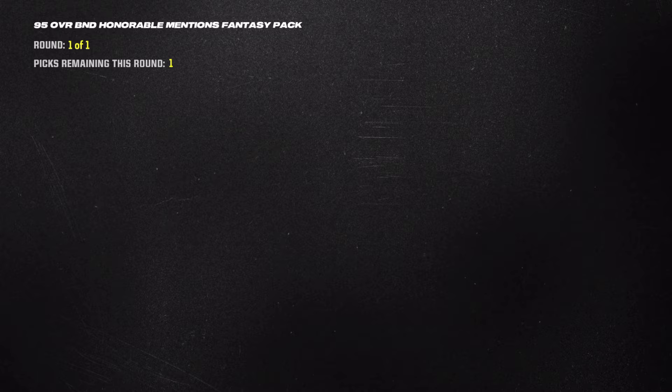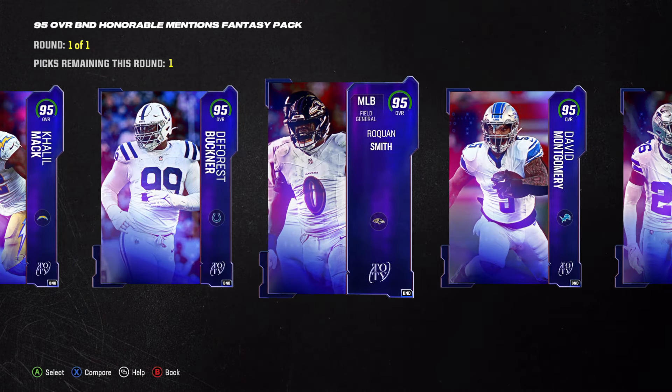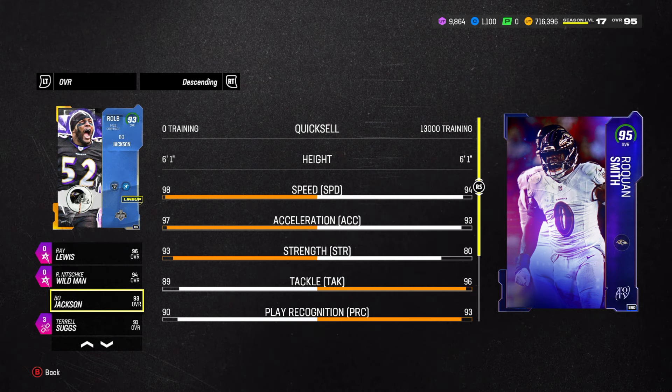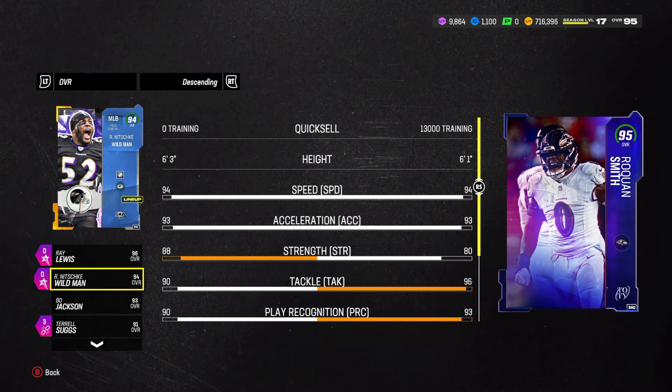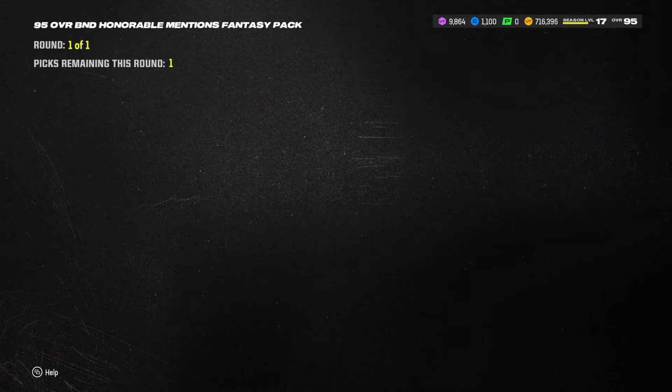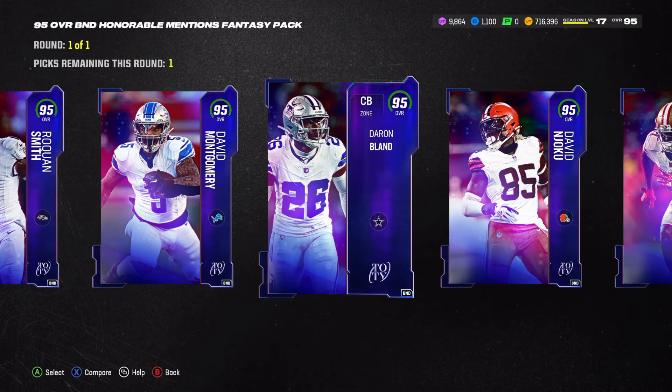DeForest Buckner is an option, but I think the best option is offensive lineman. Middle linebacker is also really good, but we do have Ray Lewis and Roquan Smith - 94 speed on Roquan Smith is not bad. So the offensive line options are where we should focus.